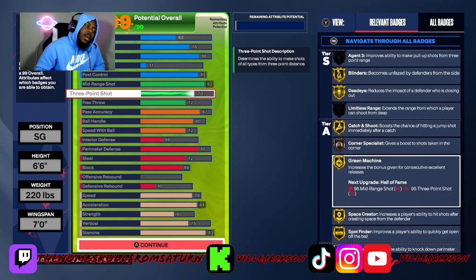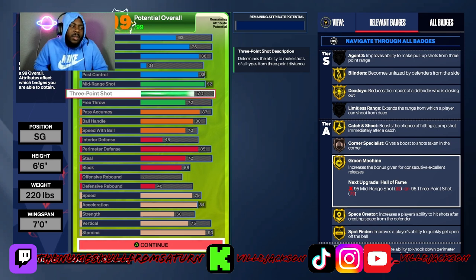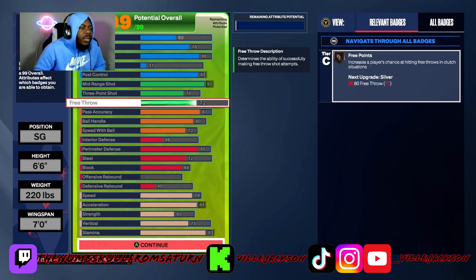73 three-point shot — Kobe could knock down threes. He had the record for most threes in a game until Clay and Curry passed that. A 73 in this game, if you find the right jump shot and you know your timing, you're gonna make it. When the game first came out, I was green with a 57 three-point shot on my first build, then upgraded to 61, and I'm at 71 right now. As long as you can find the right jump shot and know the push release timing, three-point rating really doesn't matter. 73 is more than enough.